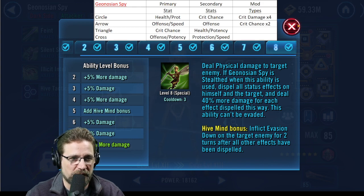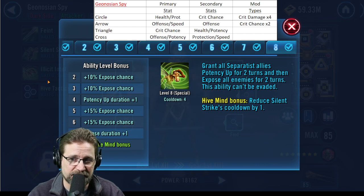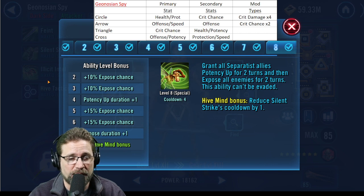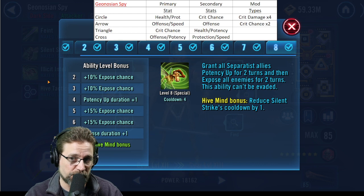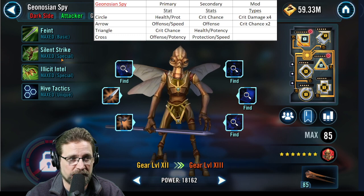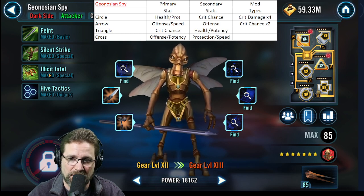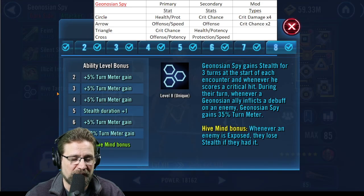Intel: grant all Separatist allies — not just Geos, but all Separatists — Potency Up for two turns. This obviously helps out Geonosian Brood Alpha, which is why I didn't recommend too much potency for him specifically, since this ability already covers him. Then expose all enemies for two turns; this ability can't be evaded. It also reduces Silent Strike's cooldown by one, so you can use Intel to get Silent Strike back up and take enemies out faster.